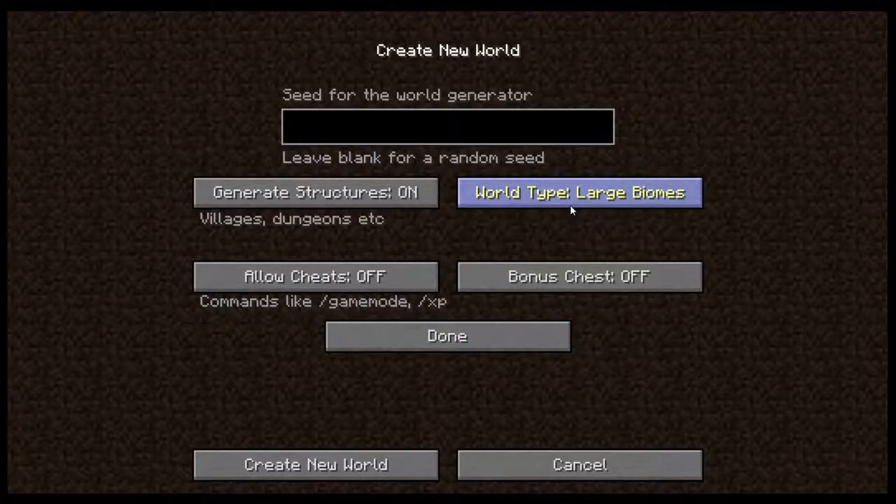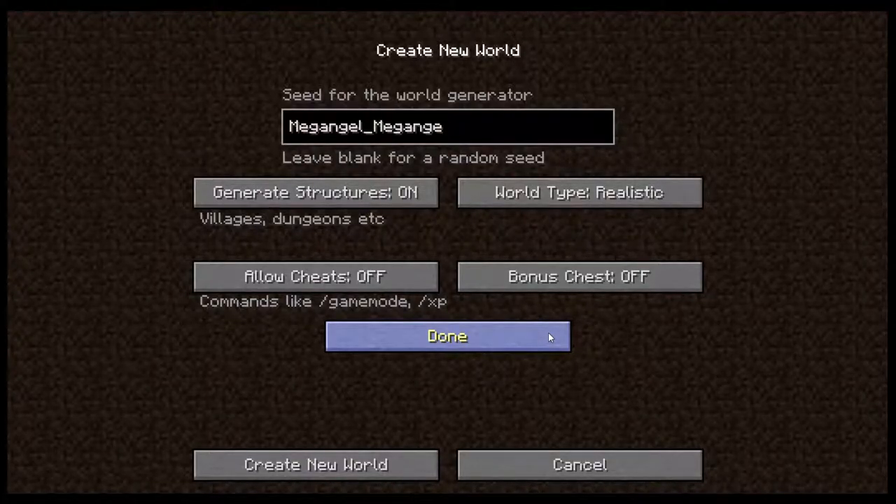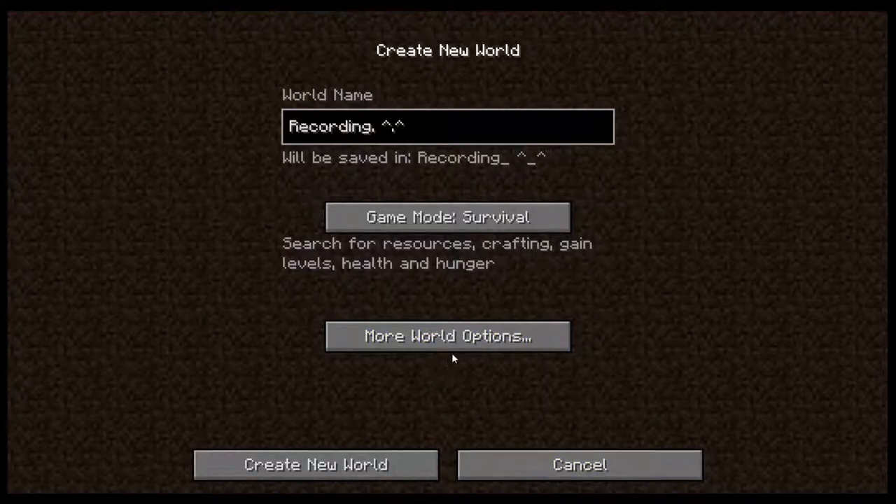Let's go ahead and leave it on survival, and we do have realistic — awesome. Let's go ahead and just type in my name like I usually do, 'a game from a gamer.' There we go. Let's go ahead and create a new world.